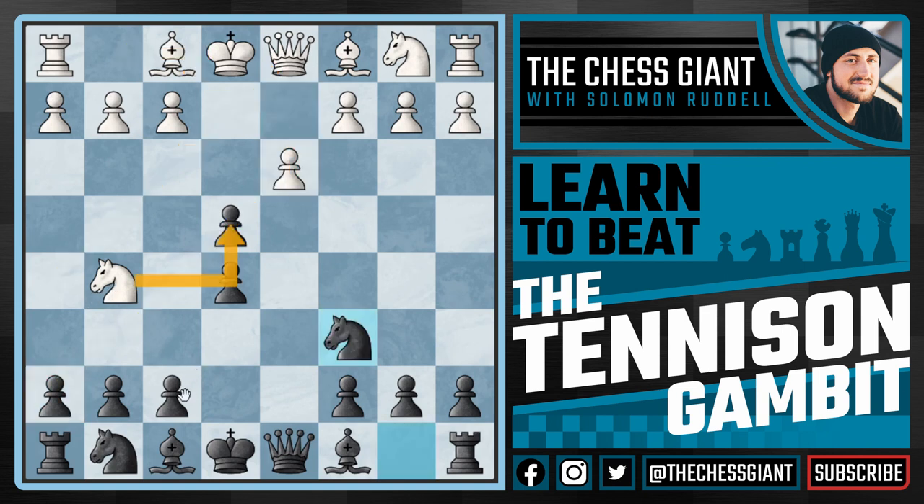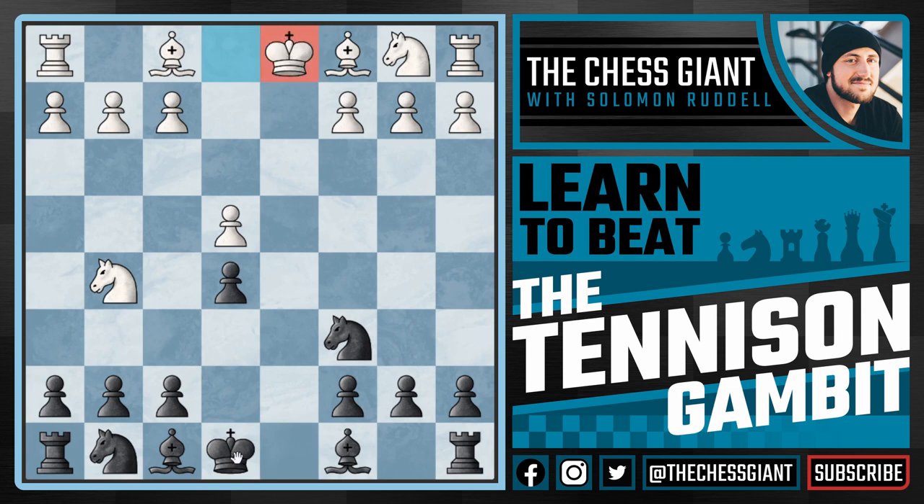If knight takes e4, we'll play f5 attacking that knight. And if d×e4 is ever played, we're going to take the queen on d1. I know some of you are probably wondering: why would we ever give up the queen at move 5 in the game? Well, the reason is that we have a big advantage. The white king can no longer castle while ours can. And on top of that, it's our move.